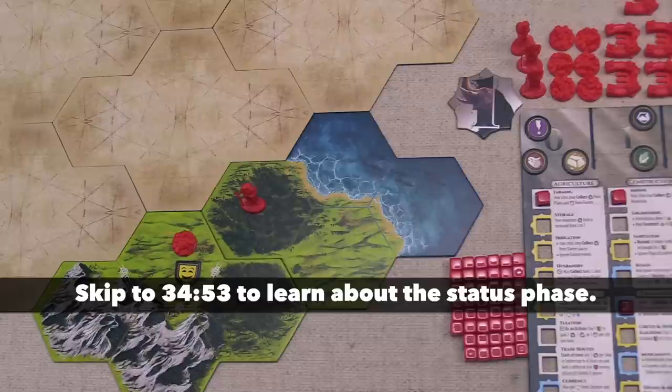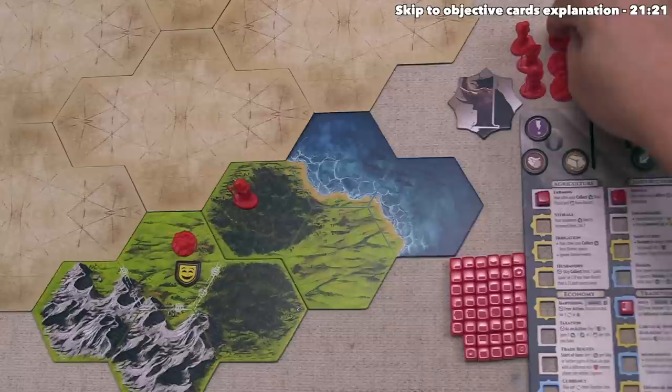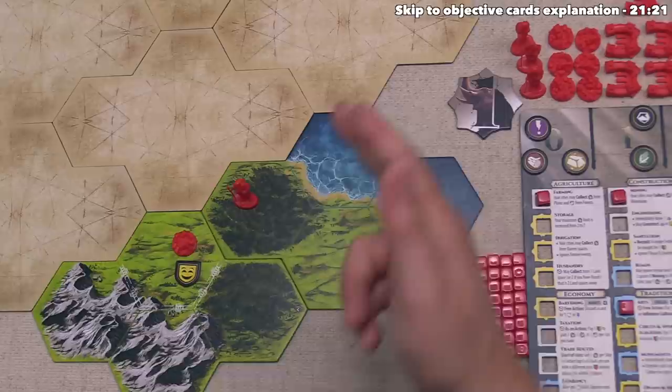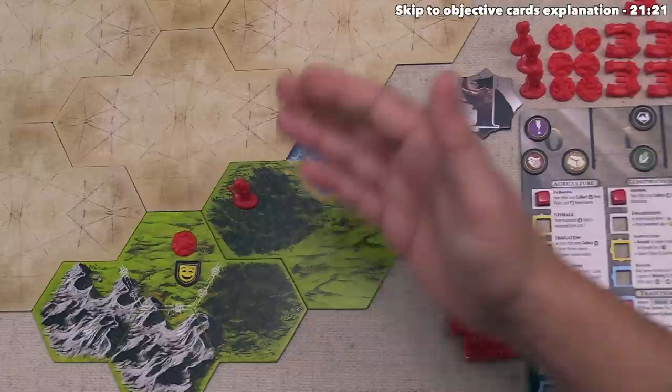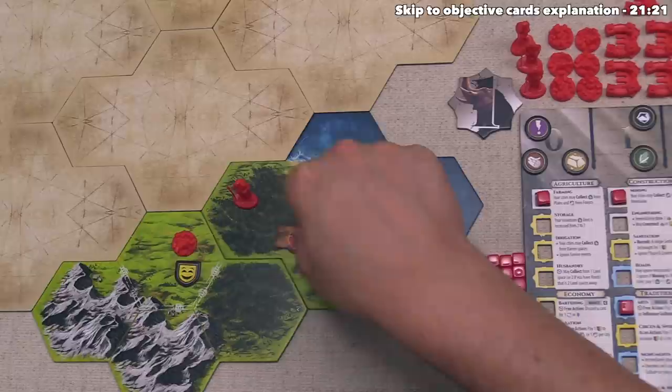We can now take our first action, and I think let's found a new city. The way this works is we can turn a settler on the board into a new city as long as the settler's location meets a few criteria. The first is that location must be land — it cannot be water. After that it cannot be barren. The location cannot have a city in it already, and there cannot be any enemy units there, which would be other players or potentially barbarians. Lastly, you cannot found a city on a location that has one of these exhausted land tokens on it.